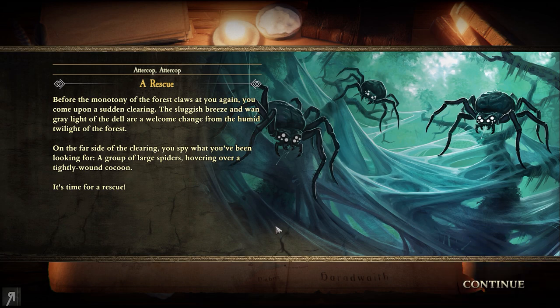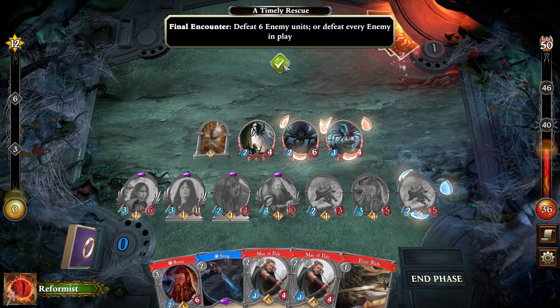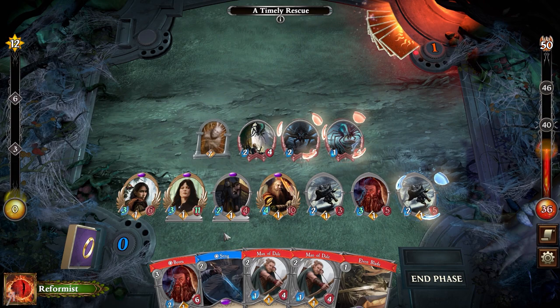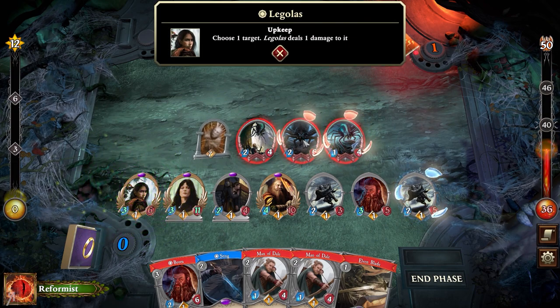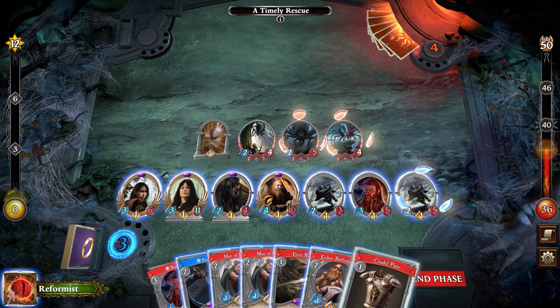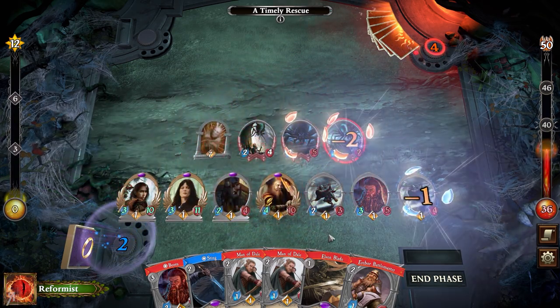Before the monotony of the forest claws at you again, you come upon a sudden clearing. On the far side, a group of large spiders hover over a tightly wound cocoon - it's time for a rescue. Objective: defeat six enemy units or defeat every enemy in play. This should be pretty easy since we still have Sting. Using Legolas' ability on one of these spiders to speed things up. Giving Citadel Plate to Legolas since he's a little injured - I do not want him to die. Gimli is just an absolute beast right now.